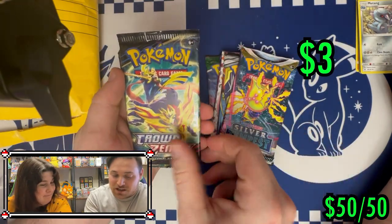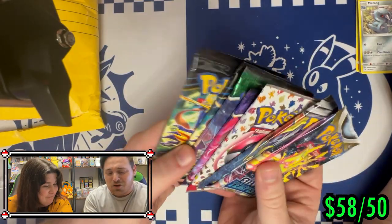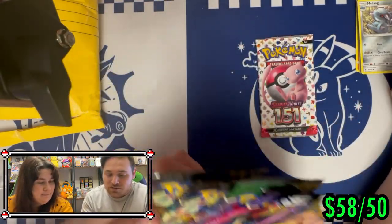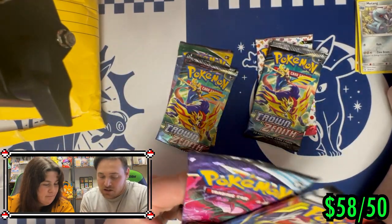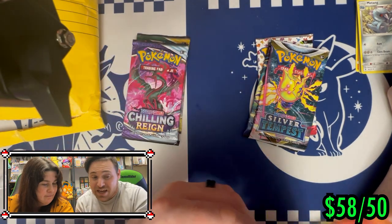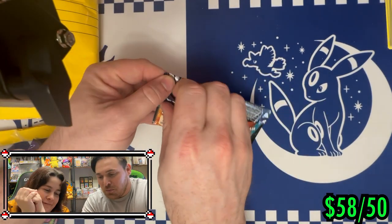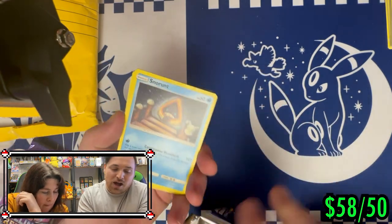I think this almost hits that $50 mark right there. We can't open the 151 together so we'll split things up: I'll get Evolving Skies, we'll each get a Crown Zenith, we'll each get one of these, and since you have the hot hands I'll allow you to open the Amazing Rare — I think it's a $15 pack. Are you sure? Okay! All right, here we go guys — opening Guardians Rising!